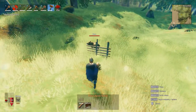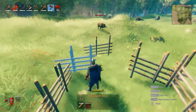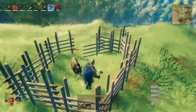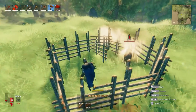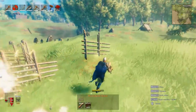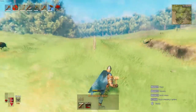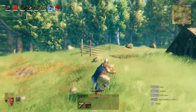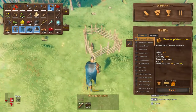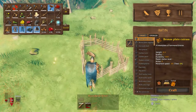We're going to get aggro on this boar and run him over into the little fence. We've walled him in, then we're going to wall ourselves in so the boar can't get out, and then jump over the fence. If you stay close to him he won't de-aggro, so you won't be able to feed him. Run away, make sure we're de-aggroed, then come back and drop your mushrooms in.